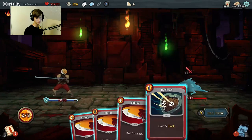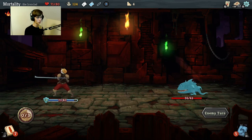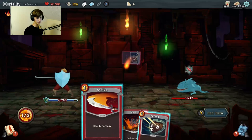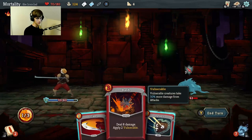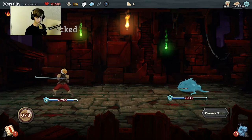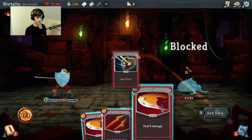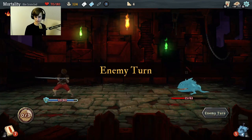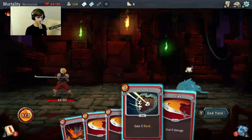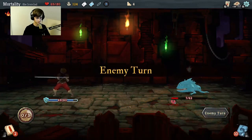I'm going to block, block - defend twice, then do a strike, end turn. This is a really weird game. This reminds me a lot of Magic: The Gathering. Iron Wave - defend and then let's do strike, end turn. Let's do Iron Wave, defend, twin strike, end turn. It reminds me of it as well. Magic: The Gathering is awesome, mainly because it's like a medieval style art game.